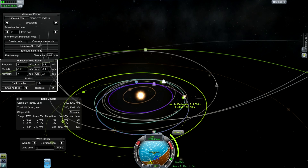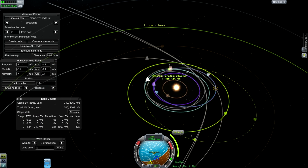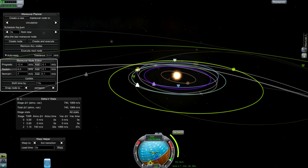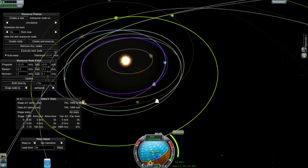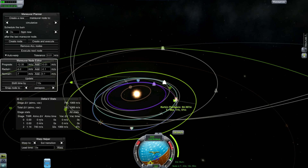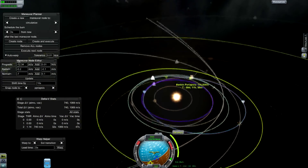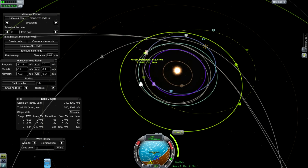I could almost get out to Drez after two encounters — that could cross Drez's orbit. Drez is not the best thing for a gravity assist because its mass is so low. I'm going to try and find something here that will encounter another planet. You can see I've put the node right on Duna's orbit, so I'm going to go with that.